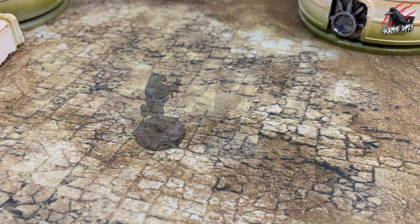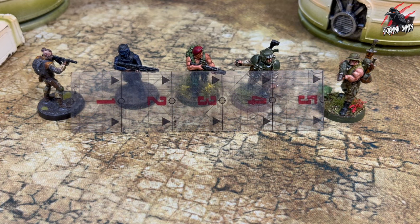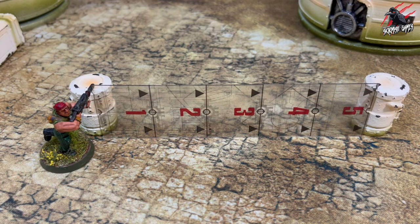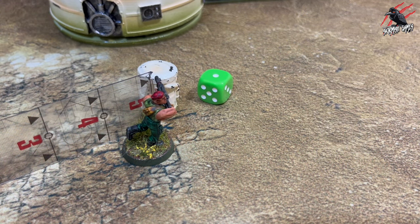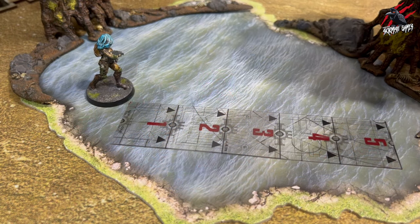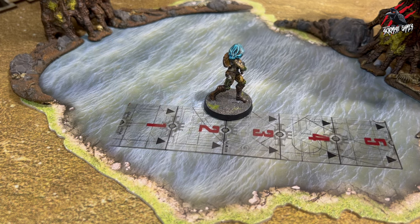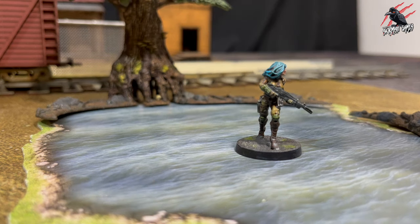Every warrior has a movement allowance of 5 inches, and perks, expertise, and other rules can increase or decrease their MA. If they choose to run, they can move an additional 1d6 inches — roll the dice and move that many inches. Warriors can swim in deep water, and when they do, they move at half the movement distance, rounding up. If they end their activation in deep water, they can tread water for free until their next activation, but can't carry out any other actions. Note that deep water gives light cover.